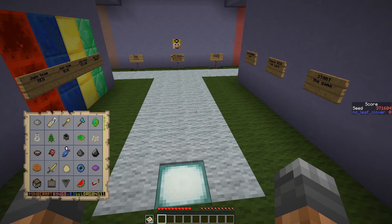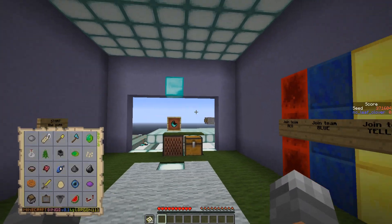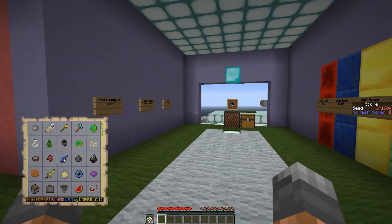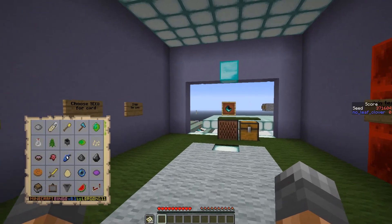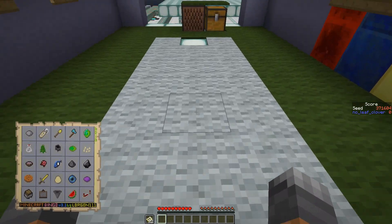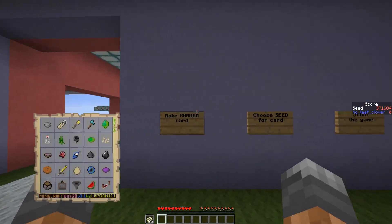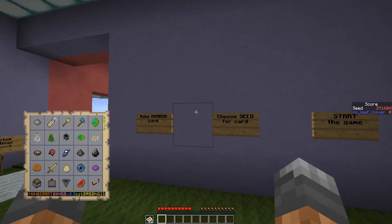Hello and welcome back to another episode of Minecraft Bingo. This is the last but not least of the seats for this week's Minecraft Bingo seat challenges. This is seat 371604 and it's a practice seat, but as always we're not practicing anything because practice is for chumps. Instead we are diving in blind and trying to get a blackout as fast as possible.